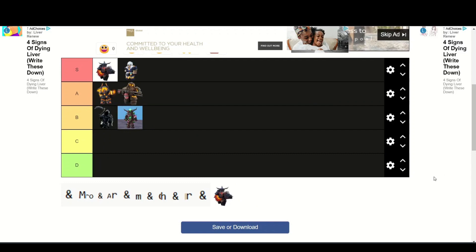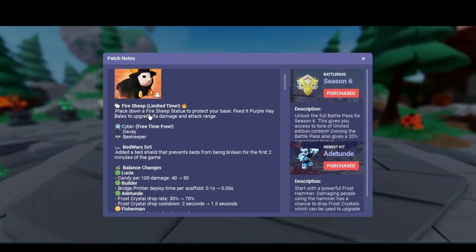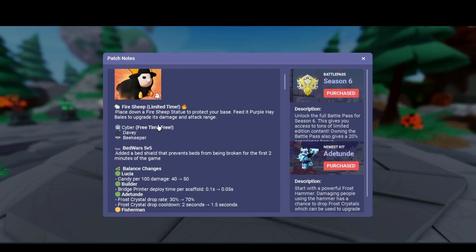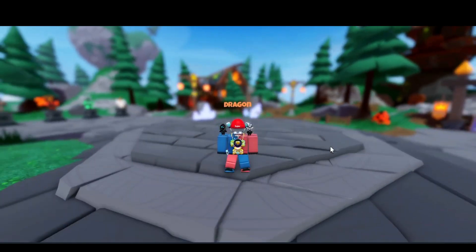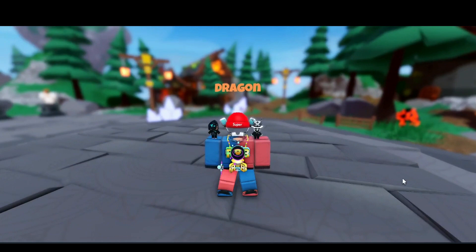So yeah, that's basically my tier list done. I know it wasn't long or anything but there aren't really many kit combinations I can think of at the moment. I wasn't going to do a full kit ranking because that's been done like a million times, and the update this week was basically dry — fire sheep are completely useless, they do like three damage. Anyway, if you enjoyed this video let me know, leave a like and subscribe, let me know what you thought in the comments, and see you in the next one, bye!